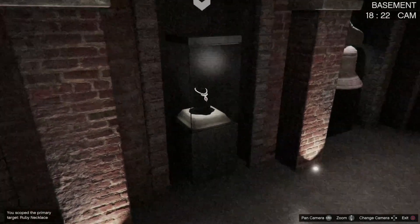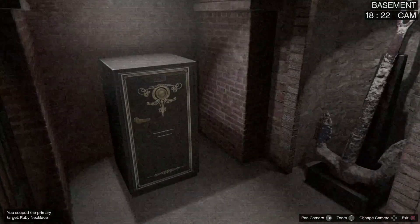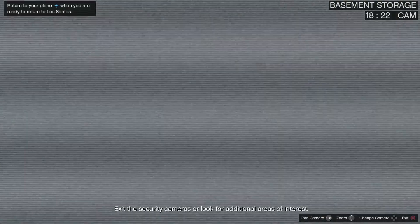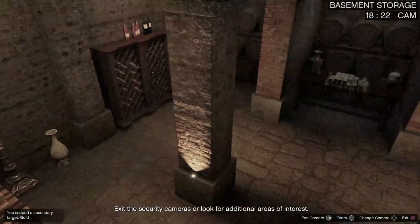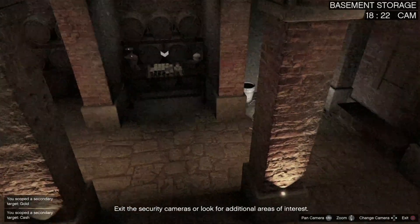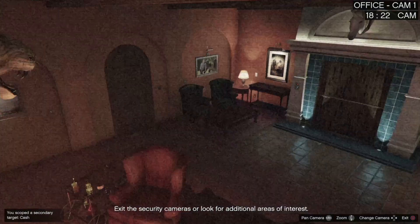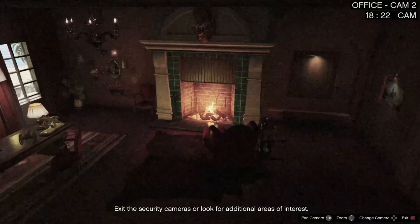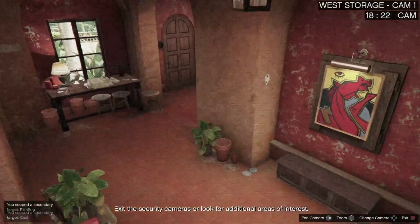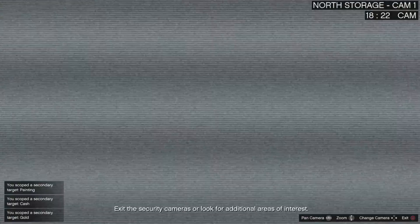If the glass case is empty, keep scrolling left on the camera and you'll see a safe — that's where it will be. Keep cycling through all the cameras and check every room for secondary loot. Gold is the best, followed by art, and then cash. As you go through the cameras, pay attention to what you're stealing: if you have a lot of stuff, bring more people; if you don't have much, keep the crew small.